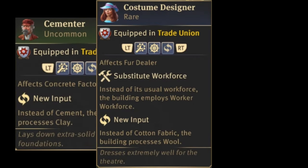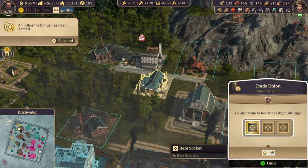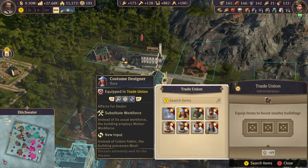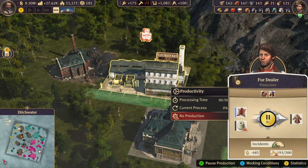Tip 18: Some items will let you replace certain requirements in the production buildings using the trade union. This is absolutely essential if you want to optimize everything, because eventually this will mean a lot of trade routes will be obsolete — for example, the need for cotton, the need for flour, or even the need for cement.